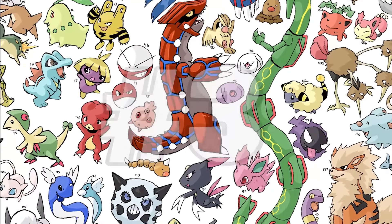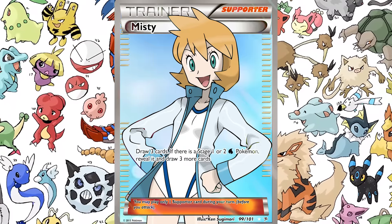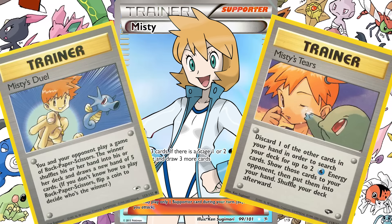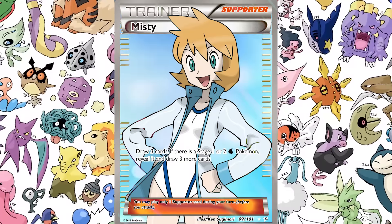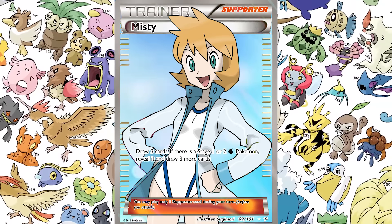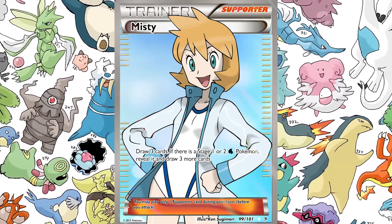At number three, we have Misty. Misty is a longtime favorite for many Pokemon fans and definitely could deserve a spot — you never know when we can have a Misty supporter card. We've had Misty before and we have Brock in prior TCG cards, so seeing Misty again would be pretty cool. The effect: you draw three cards, and if there is a Stage 1 or Stage 2 water Pokemon among them, you can reveal it and draw three more cards.